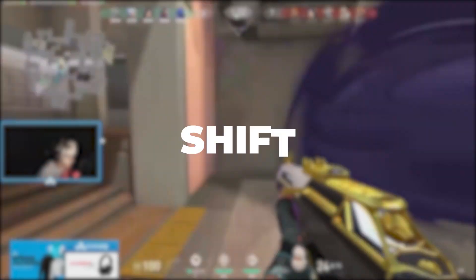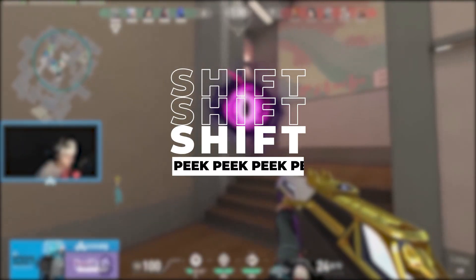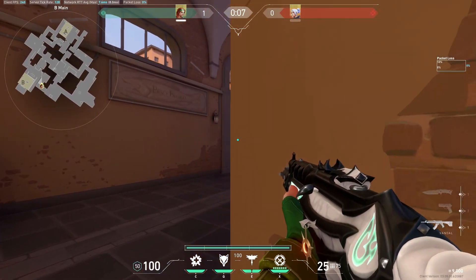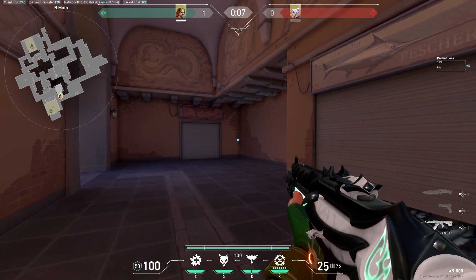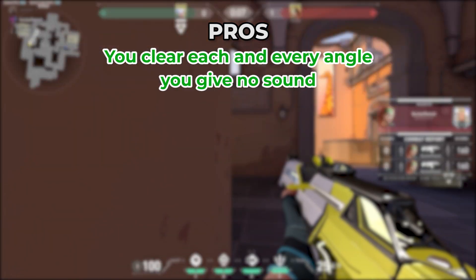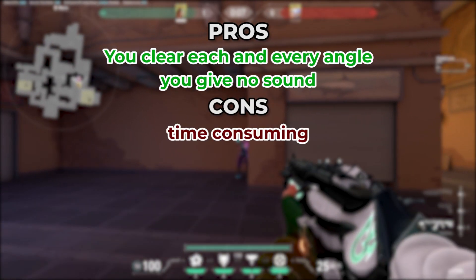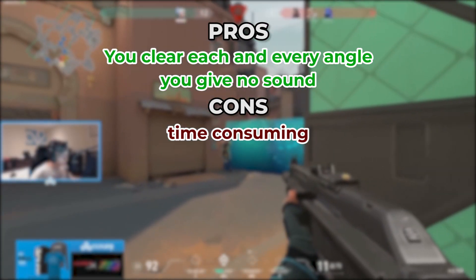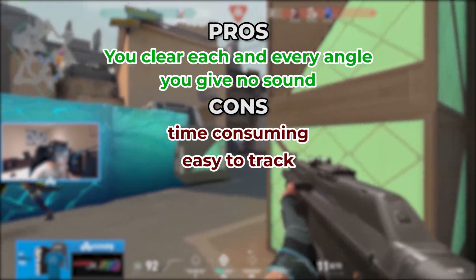Peek 2: Shift-peeking, also known as tight-peeking. Tight-peeking is when you want to clear each and every angle precisely and thoroughly. When you tight-peek you have a lot of time to clear every angle and you are always quieter, giving out no sound or information. The downside is that it takes a long time to clear every angle, and since you move very slowly it is much easier for the enemy to track and shoot you down.